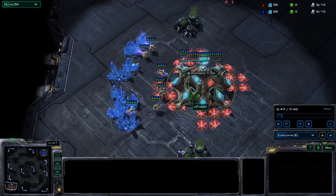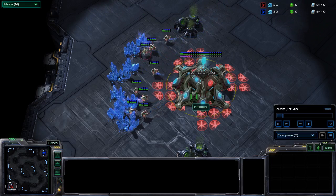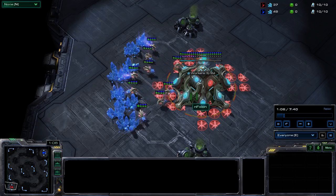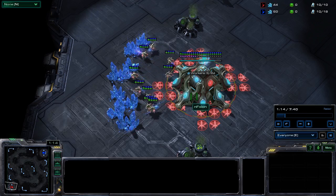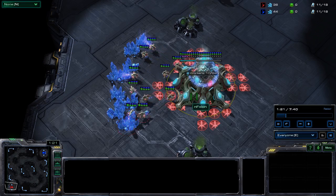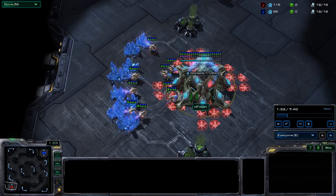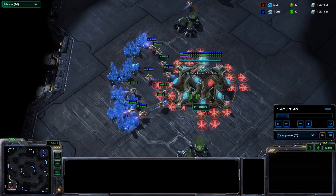Instead of going for the forge super quick, I choose to hold off on getting that until I know my opponent is going DTs. This allows me to tech up into something else, like a robotics facility, to do DT drops or get immortals and colossus for late game. And then obviously I can warp in more Dark Templars, or if he has detection I can get Archons.